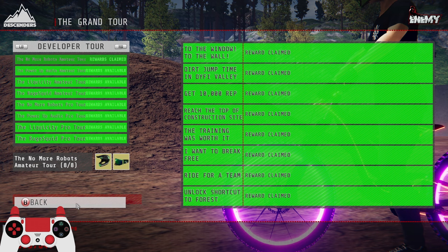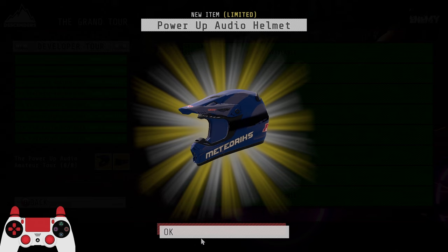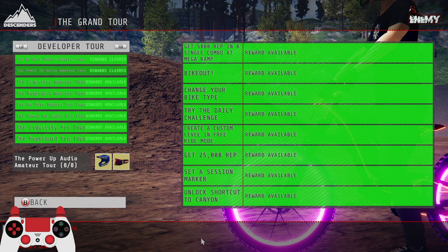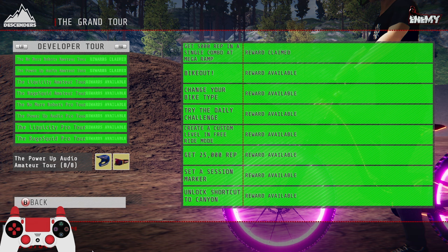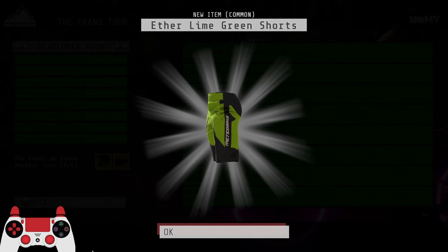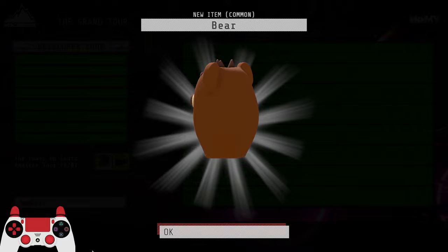Then we got the Rubber Ducky right. Next tour is the Power Up Audio one — the people that made the soundtrack for this game — so I'll take this helmet and this set of goggles. I'm not sure if these are still gray or uncommon green ones. 5,000 rep in a single combo at the mega ramp — okay, these are still gray items. The mohawks — you don't see those very often, I don't know many people that even put those on.